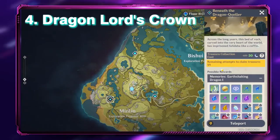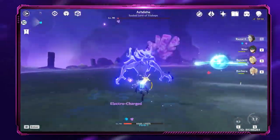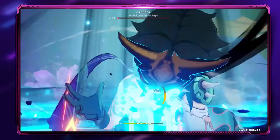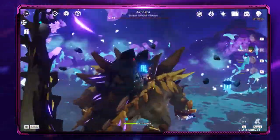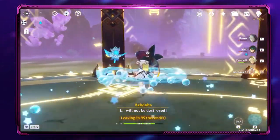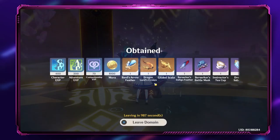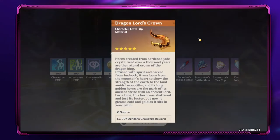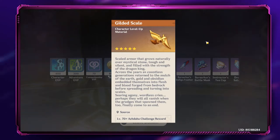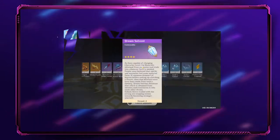Number four: Dragon Lord's Crown. You can farm this item by defeating Azhdaha, the weekly boss that joined Genshin Impact in version 1.5. You will need a total of 18 Dragon Lord's Crowns to max Yoimiya's talent. This quest only becomes available after completing Act 2 of Zhongli's story quest, after which you can find Azhdaha by the Dragon Queller in his own Trounce Domain.